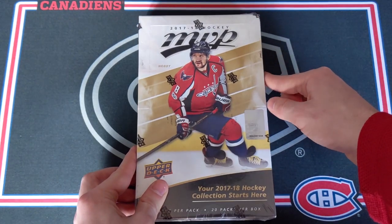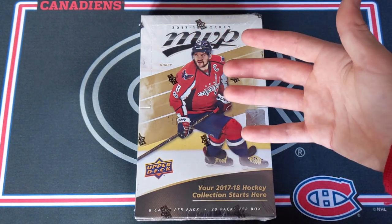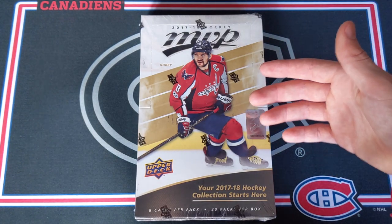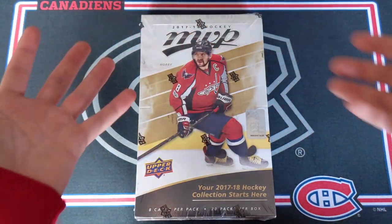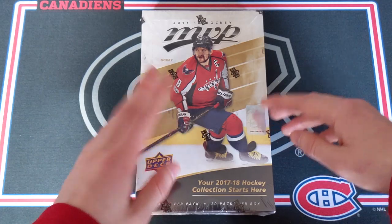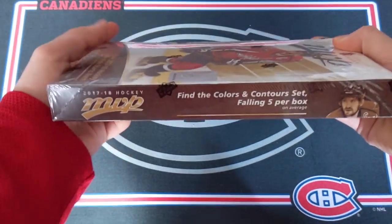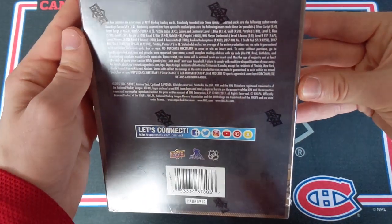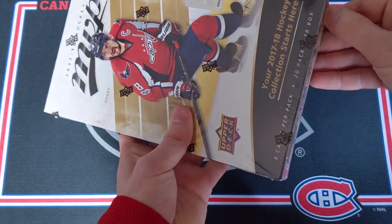So this is a lower end product for sure, and 17-18 is actually a really interesting year. I've never opened up a hobby from MVP 17-18, but what's even more interesting is the fact that there are no guaranteed numbered cards or hits or anything really, compared to basically any other year of MVP — at least no guaranteed numbered card. Nothing guaranteed in here. Hopefully we do get something, but these are so cheap. This was I believe $30, which is absolutely absurd for a hobby box. The blasters sell for that much at Walmart, and to get a hobby box for that price you just can't say no. So I'll get the wrapping off and get right back to you.